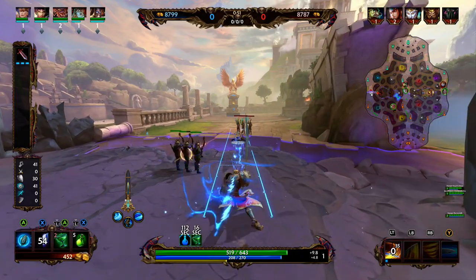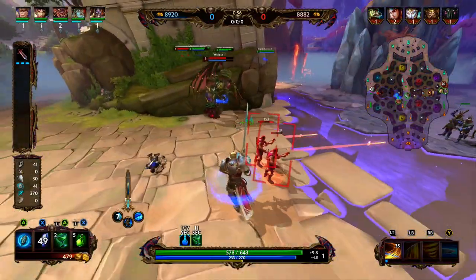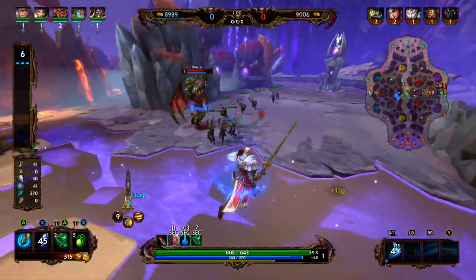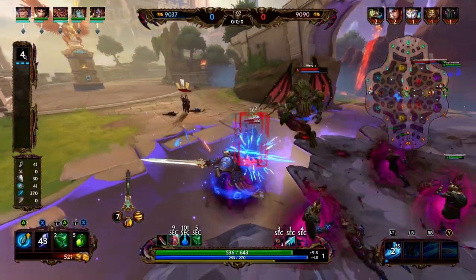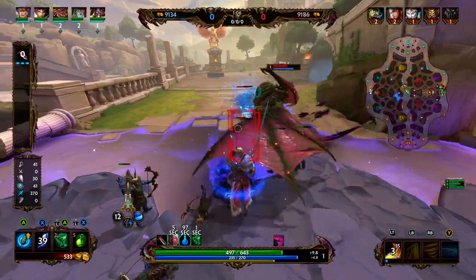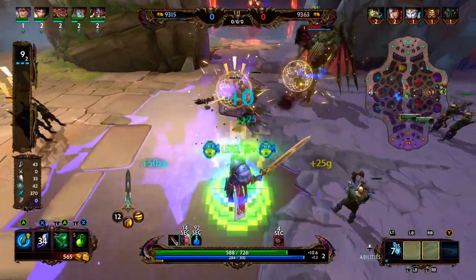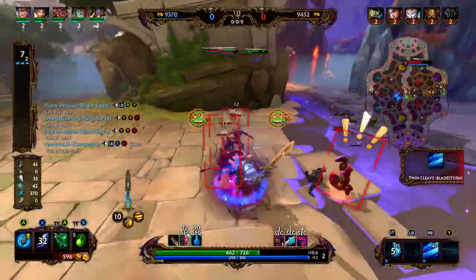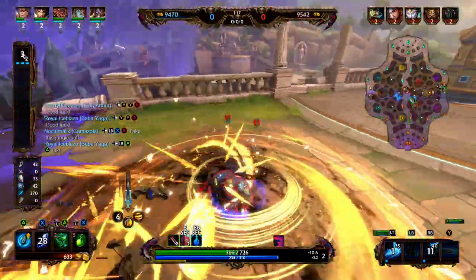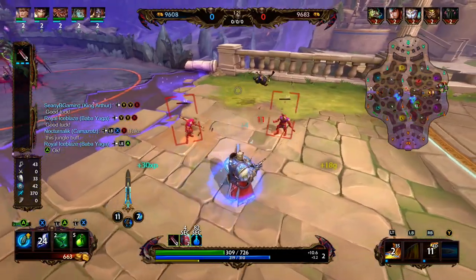King Arthur's 3 in blue form is Twin Cleave; in orange form it is Bladestorm. In blue form, King Arthur unleashes two cleave attacks while charging forward — enemies hit take damage and have their protections reduced. In orange form, King Arthur swings Excalibur around him, charging forward and damaging enemies five times before a final strike that deals more damage. King Arthur is immune to knockups for the duration.